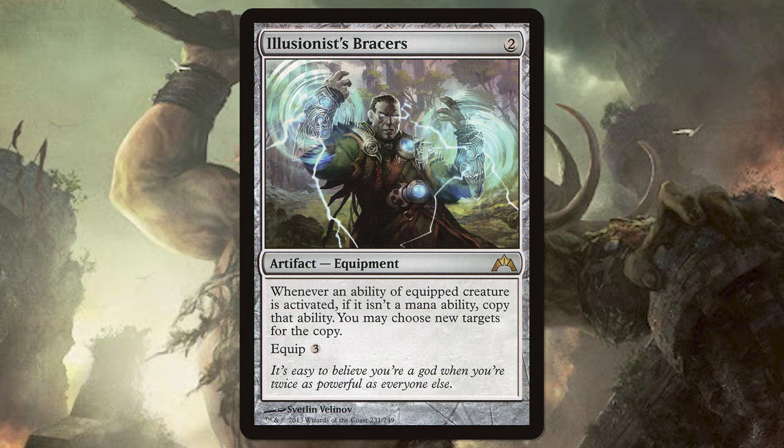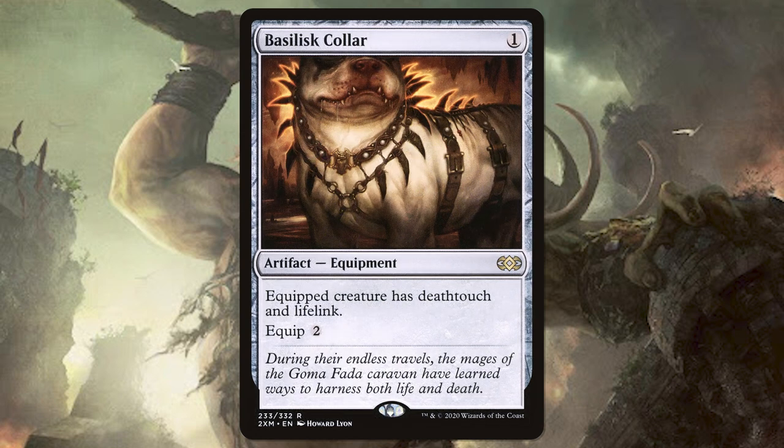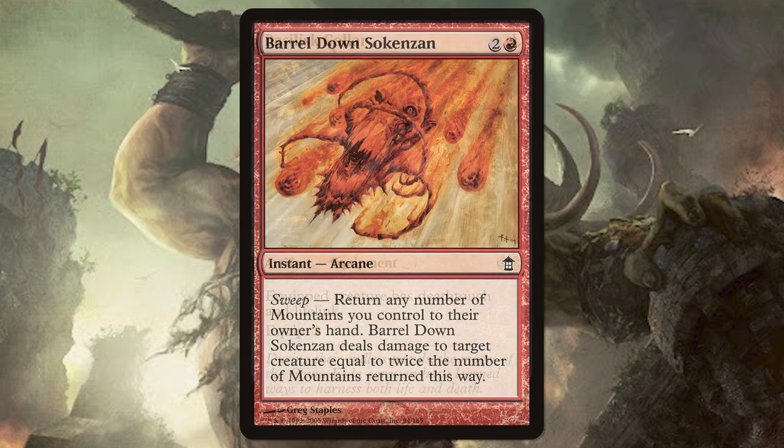Illusionist's Bracers lets us double our commander's ability, so if you thought three damage was silly, try six for one land being discarded. Basilisk Collar can give our commander Deathtouch, which is really good, because it specifies that he's dealing the damage to a creature, so we're going to instantly kill creatures when we discard a land and target that creature, even if it's still three damage. Barrel Down Soakenzon lets us return any number of mountains to our hands, and it's going to deal damage to a creature equal to twice the number of mountains returned — awesome for getting more lands to hand and taking out a creature.